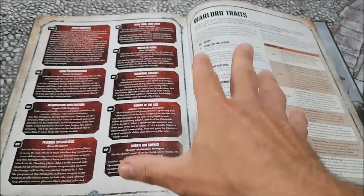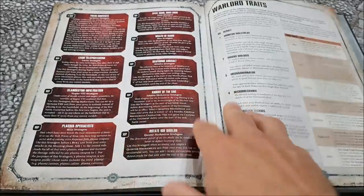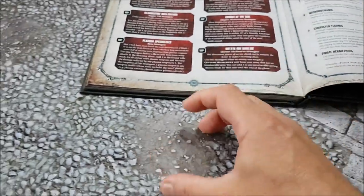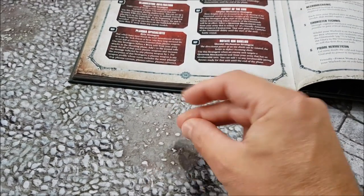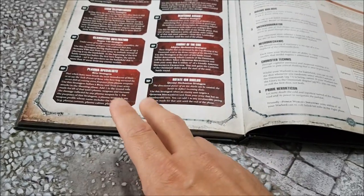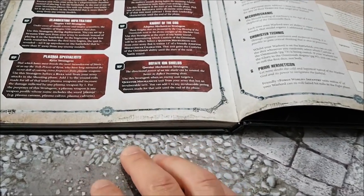There are three pages of stratagems - more than Death Guard - but six of them are Forge World specific, usable only for Mars, Metalica, Lucius, etc. The best stratagem is Rotate Ion Shields - for one command point, when an enemy unit targets your knight, that knight gets plus one to its invulnerable save until the end of the phase. You can use this in every shooting phase - turn one your knight is targeted, spend a command point and it gets a 4+ invulnerable save, turn two again. Pick a Crusader with all the guns, keep it at the backfield, give it a bubble wrap, give it a 4+ invulnerable save all game, put a Tech-Priest next to it to heal a wound a turn.